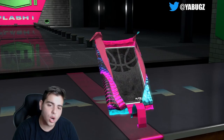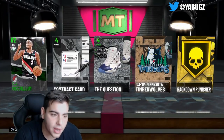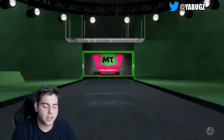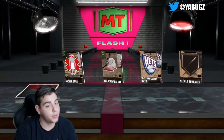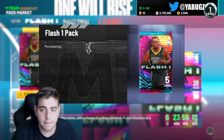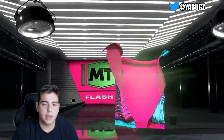Pack number one we're doing this with MT. We got an emerald on the first pack. Hopefully we can get some fire - I'm looking for Stockton, I'm looking for a glitch card. Nothing in this pack but we do get a ruby. Second pack we get Karl-Anthony Towns, so nothing doing.